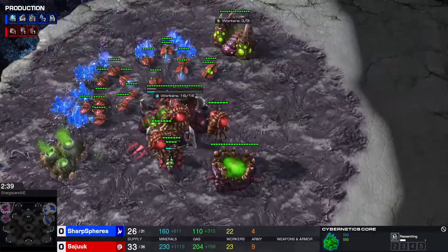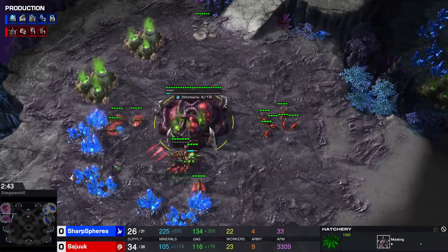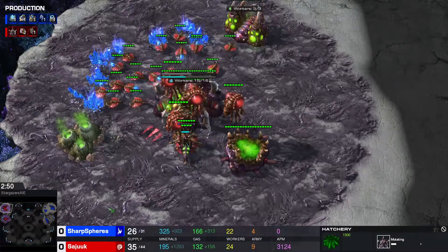The pool is ready for the Zerg and should be followed up quickly by a lair — and here it is. Going into roaches. We'll probably see a roach line going down and an evo chamber soon.